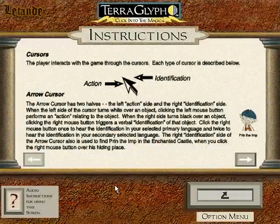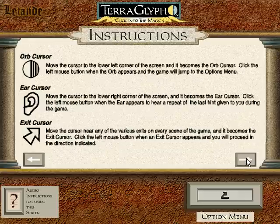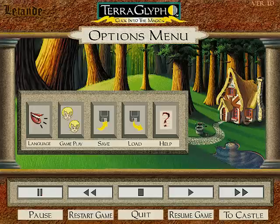This screen allows you to view the instructions on how to play this game. To go forward a page, select the right arrow. To go back a page, select the left arrow.